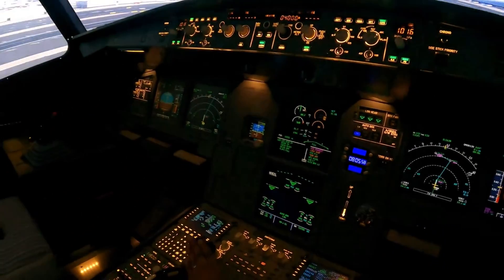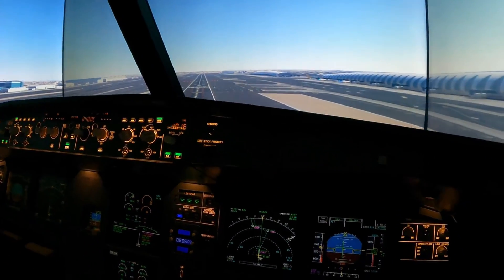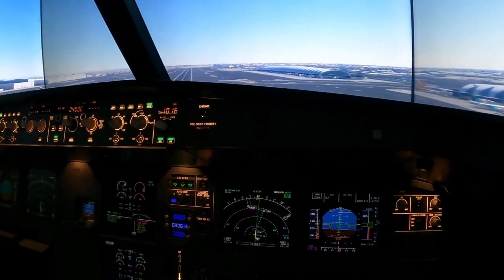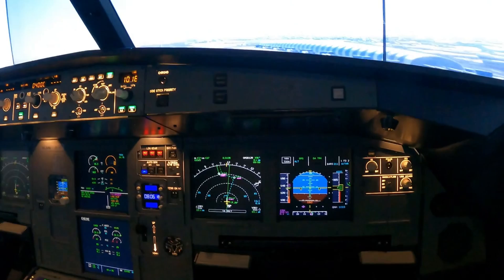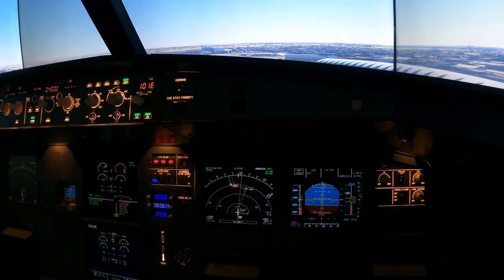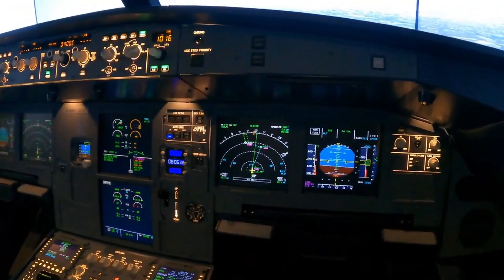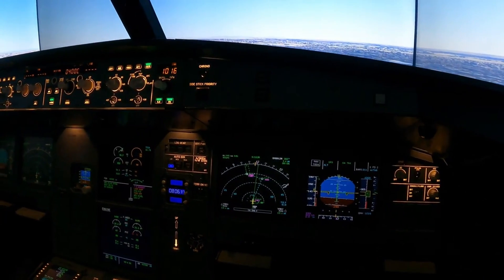Minimums — going around. TOGA. Using the rudder to keep it coordinated — there we go. SRS, go around, track. We're now climbing away, so landing gear up. I'm using my left foot to maintain coordination. We've got F-speed now, so I can bring the flaps back to one to reduce drag, and as we accelerate we'll get a better climb rate as well.